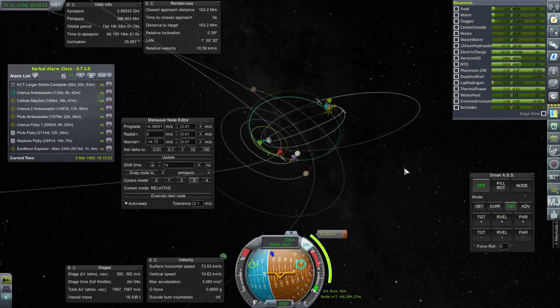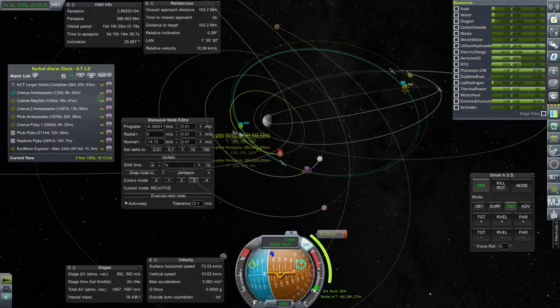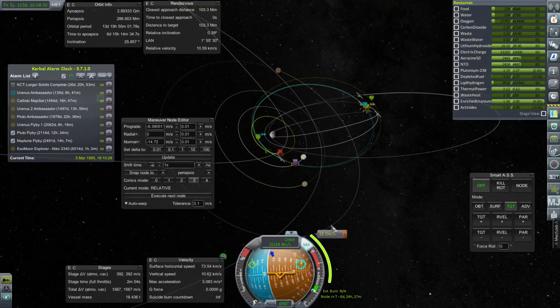1000 meters per second is not going to be enough to make orbit around anything, that's for sure. But certainly raising our orbit to Io's orbit is probably the thing to do. I don't think we're going to get too much help from some of the other moons, but I'll keep trying for a little bit.